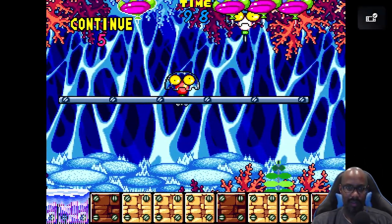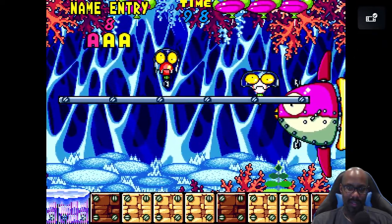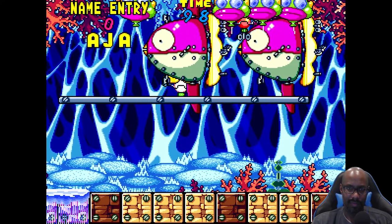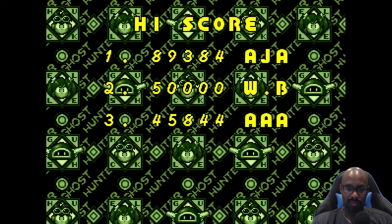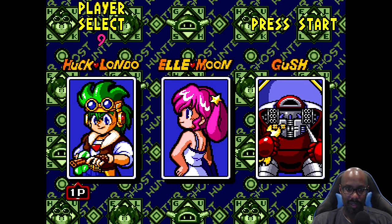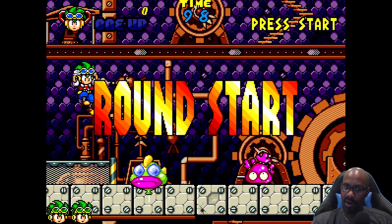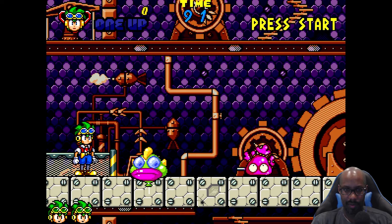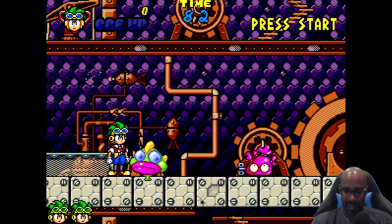No insert coin — what are you doing? I guess I ran out of continues. Oh well. Why can't I — nope, I put the wrong initials in. All right, so yeah, Clockwork Aquario. But of course there's more here than just that. Let me see what button I can use to keep getting credits — thinking of an emulator. I don't want that. Okay, start does nothing. I don't know.